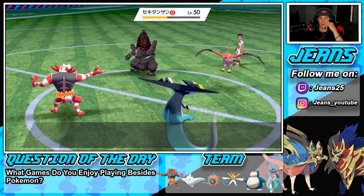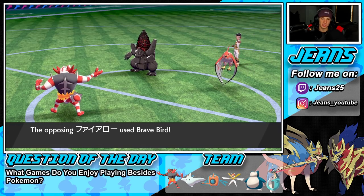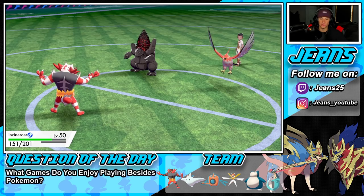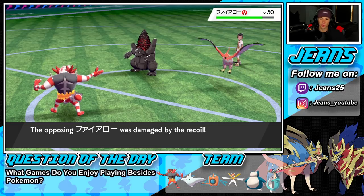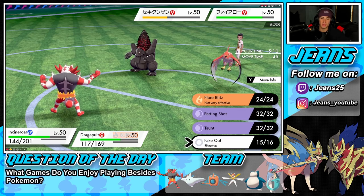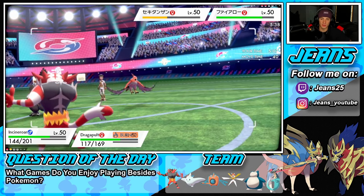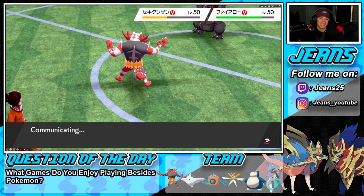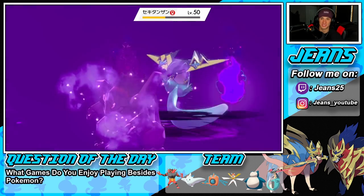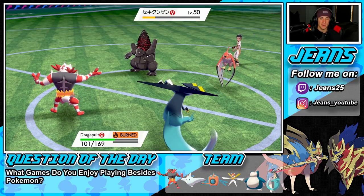Brave Bird coming through — nope, he's going after my Incineroar. He's Intimidated so that shouldn't do too much. Let's take some more recoil damage, and flinch comes out next turn. There goes burn damage. I guess we'll go Flare Blitz here — this is the time I wish I had Darkest Lariat. That's the time I wish I had it. Helen is coming through picking up some speed.